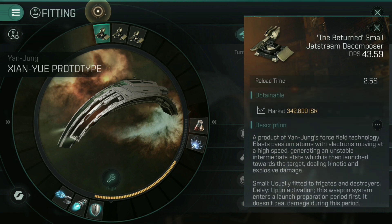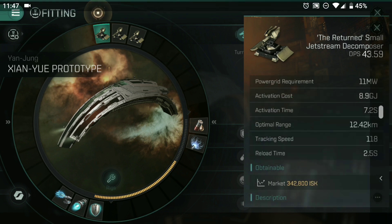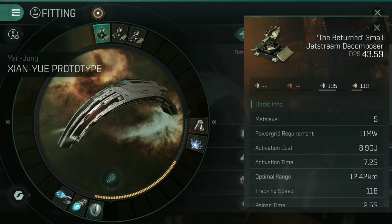These are still very powerful weapons and can be fitted to other ships as well. I had a bit of fun putting the returned small jet stream Decomposers onto my Coercer Navy Issue, and the DPS drop wasn't that huge at all, despite having no skills whatsoever into Decomposers. So they are powerful weapons, and if you're only running around with Mark V lasers, they might actually be better — which is still slightly concerning, I'm not going to lie.